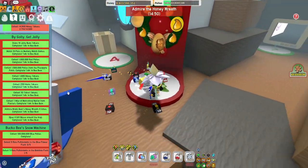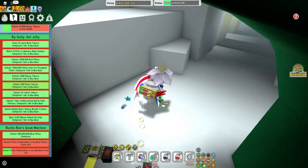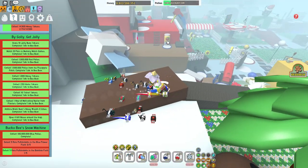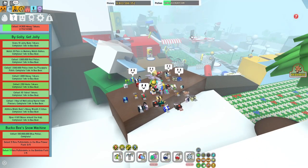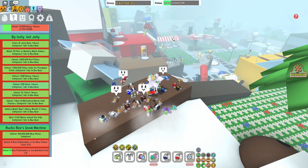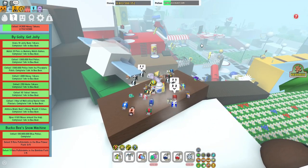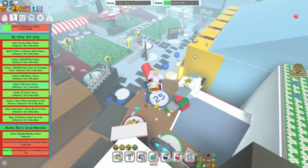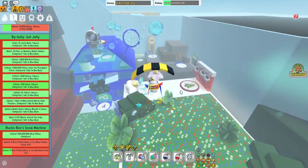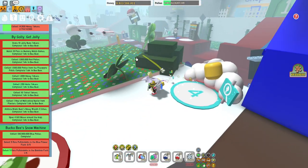Next one — collect 10 ticket tokens. You can drop down some beads. You can kill some bosses like Coconut Crab, Spider, the Werewolf, or Mantis. Sometimes, if you're really lucky, I think the Ladybugs can give them to you as well. So boss farming should be the best way. Or maybe even just summon a Honeystorm — you can actually collect a lot of tickets on the field. You can summon a Honeystorm right there, so that's not a problem either.